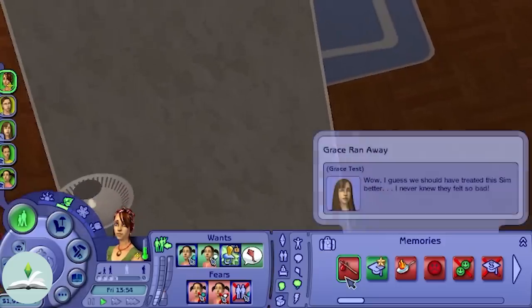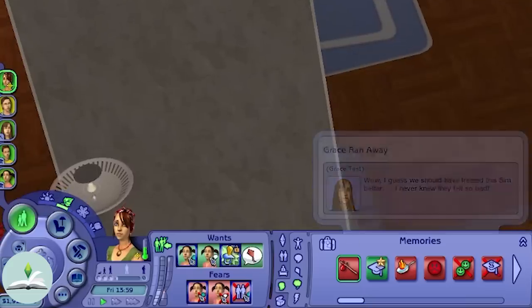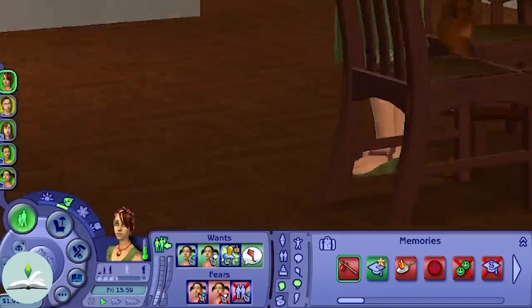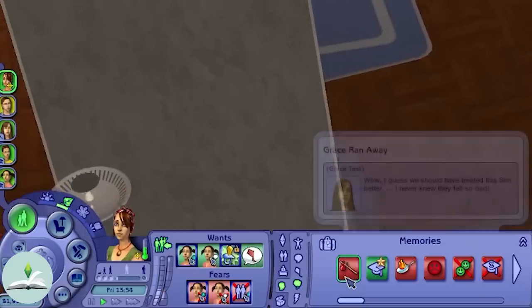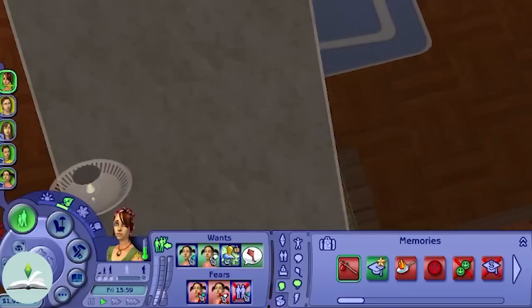Memories — self-explanatory, just memories. Both Sims 2 and 3 had them and they just add so much to the game: the storytelling, the drama, the emphasis on a life lived. I like The Sims 3 memories but I much prefer The Sims 2. I just really love the icons and each memory says something — it's just way better.